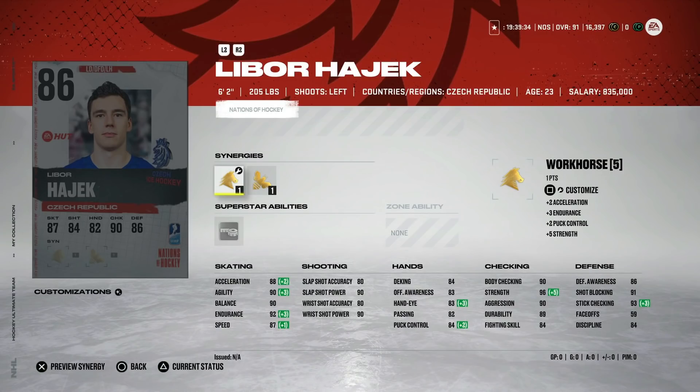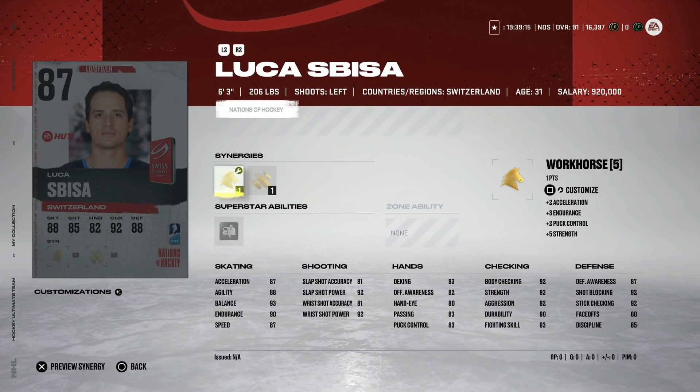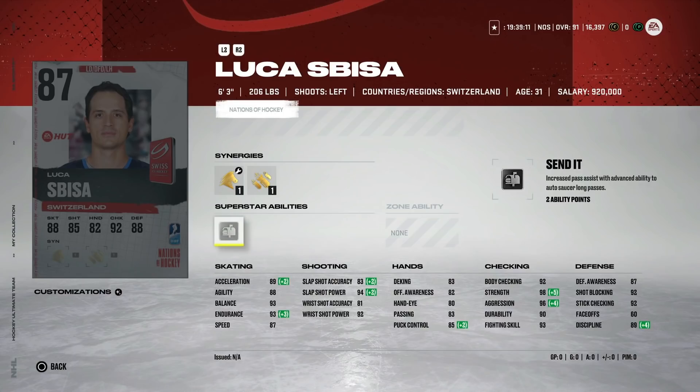Next is the 86 Libor Hayek at six-foot-two with Workhorse, Buzzing, and Wingman — 87 speed, 88 acceleration. He's probably a little too slow in my opinion. He doesn't have any truly standout ability outside of tape-to-tape, and I don't think tape-to-tape is really important on defensemen. Defensive awareness is down at 86, so this is probably a pass.